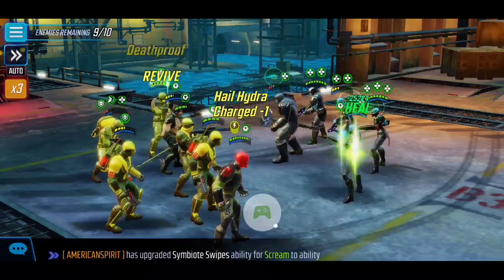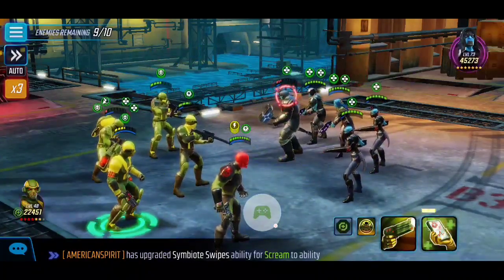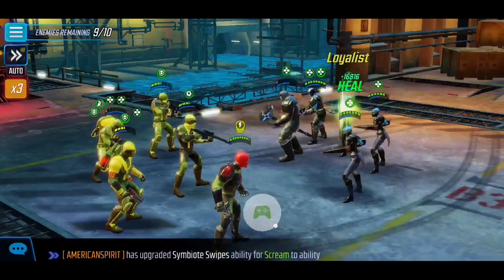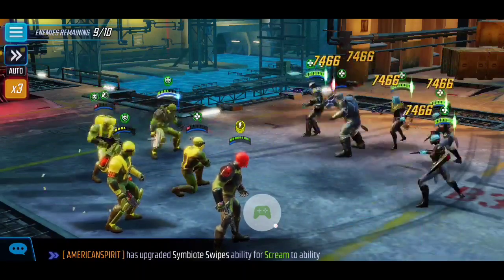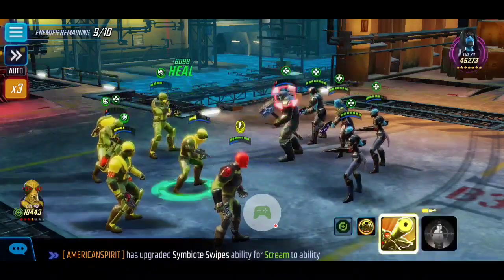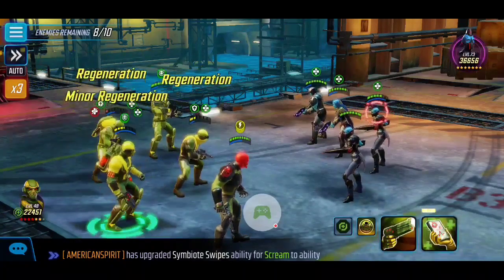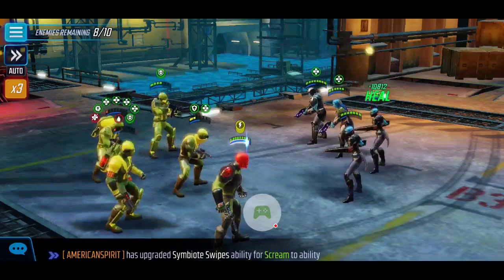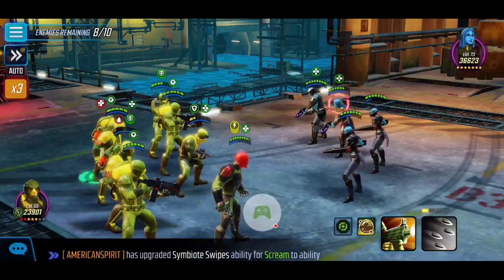Looking back at the footage, I do regret not attacking the Oracle first, because Oracle provides a lot of sustainability for the enemy team. Fortunately, I think out of the three initial Villains 7 nodes, this one is definitely the easiest. I don't think players will have issues here if they can get past 7-1 and 7-2. Finishing off Ronan with eight out of ten enemies left, we go ahead and finish off Noble, which will trigger the next wave.